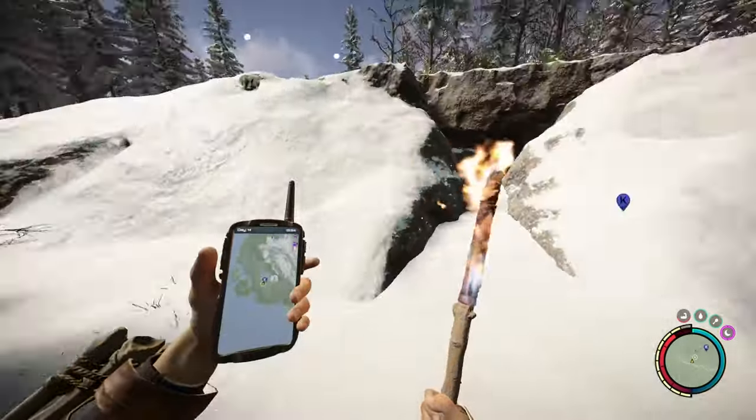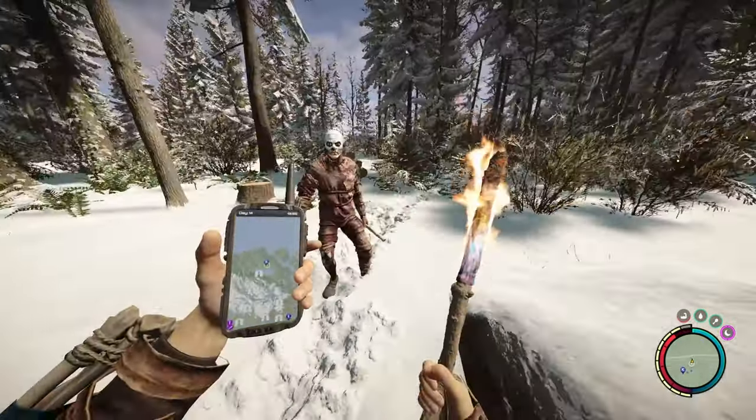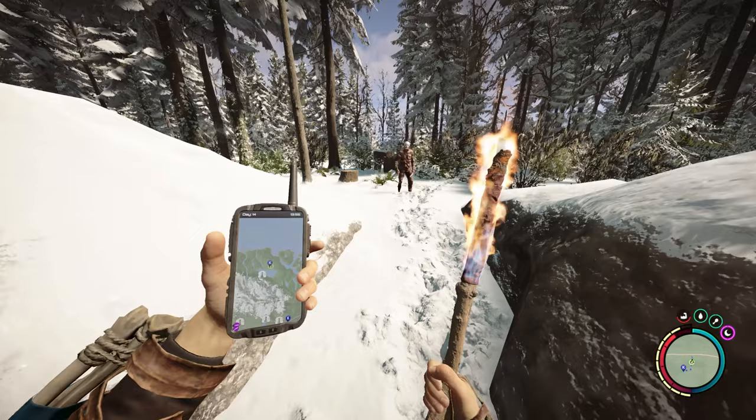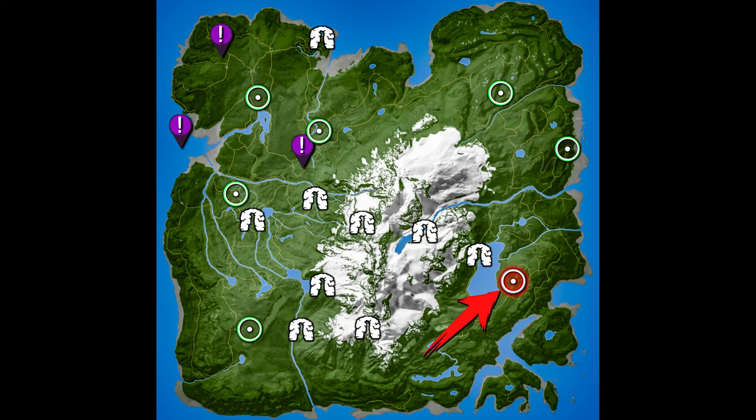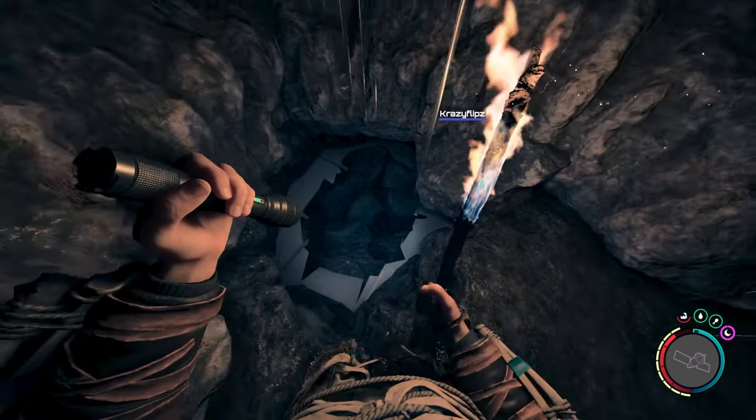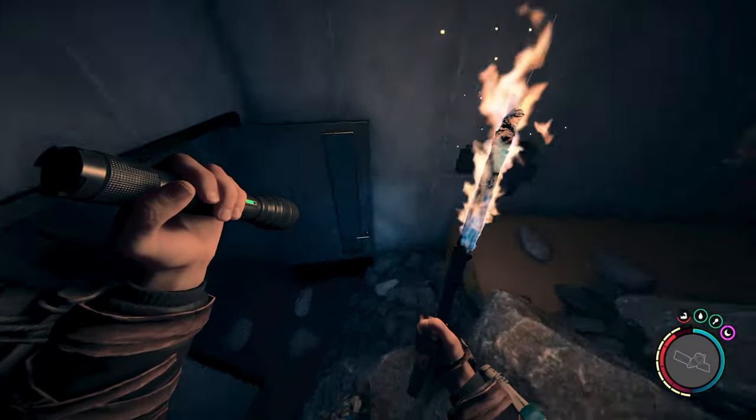Once you've acquired all 3 keycards, you'll need to journey to a point of interest on the other side of the island. Here is the location shown on my GPS, and here is the full map of the island with an arrow pointing towards the objective. Enter the cave and make your way down into an underground facility.